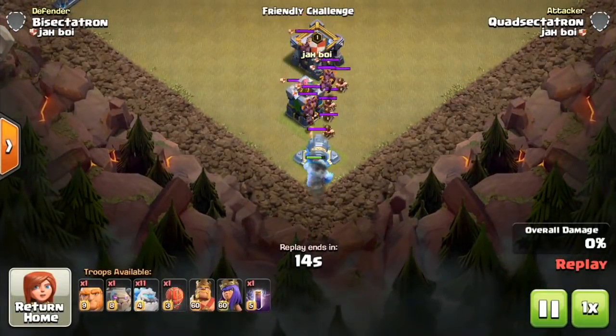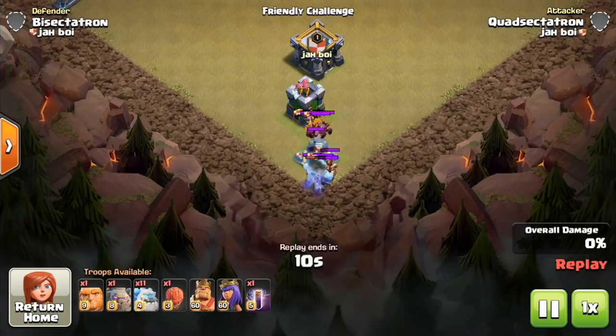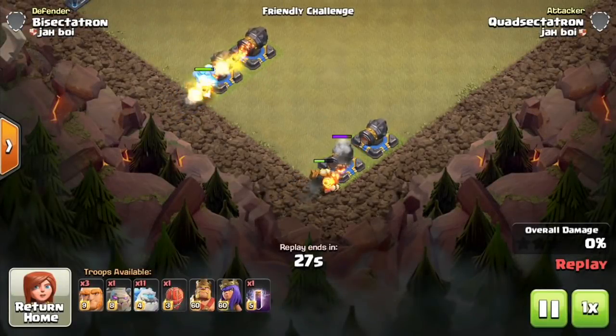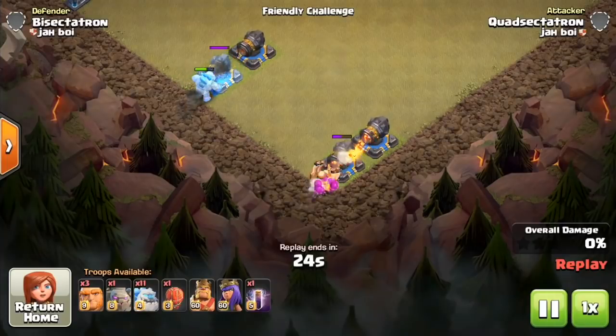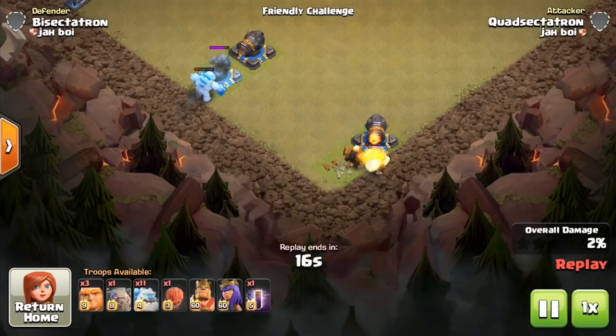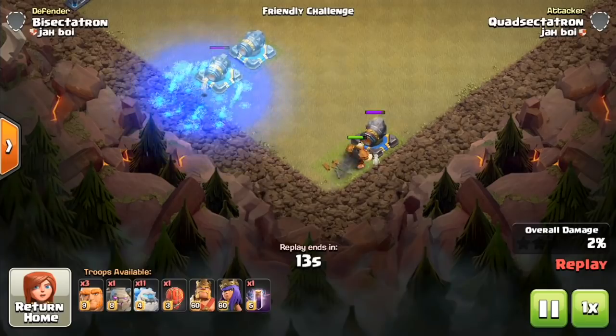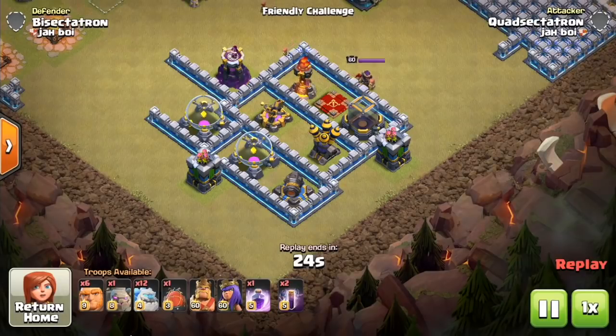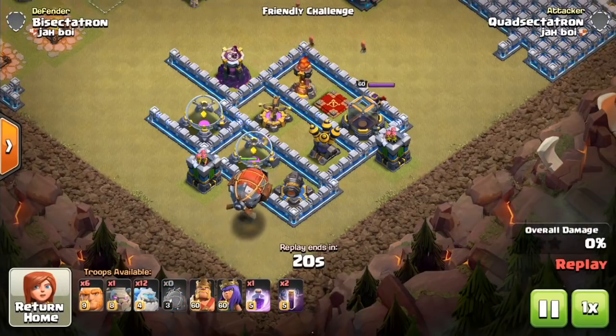Let's take a look at it against some air CC troops, just to make sure you guys understand this part. Yes, it can freeze air troops. Think of it as like an actual freeze spell being placed where the Ice Golem is as soon as it dies. Now let's look at the Ice Golem compared with three Giants — the equivalent army camp space of 15 housing space. The Ice Golem doesn't last as long as the three Giants and doesn't do nearly as much damage, which is the only downside really. But it has that freeze effect, which is why you're going to want it. The Giants and the regular Golem are better for hit points per housing space, but the freeze effect is everything.